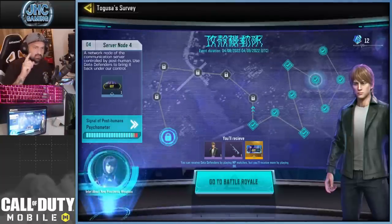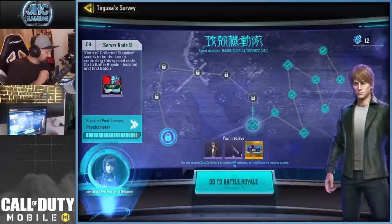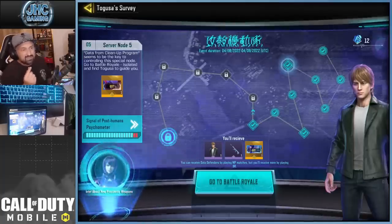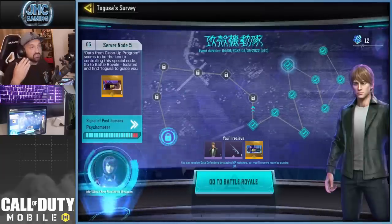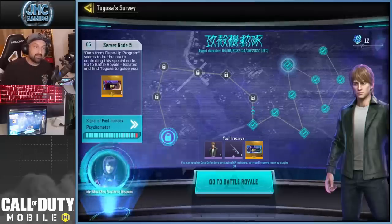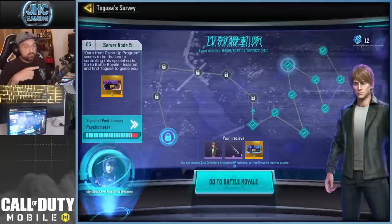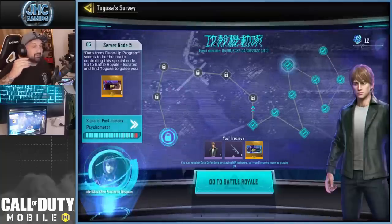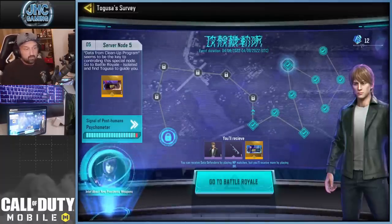You unlock the nodes - the round ones - but once you get to the diamond ones, like server node 5, 7, and 9, those are NPC missions. The first one was the most confusing because it wasn't clear. It says 'talk to the NPC in the game,' which is very confusing at the start. The first mission, the Cleanup Program, requires you to find terminals on the map in Isolated. These NPC missions must be done on Isolated.